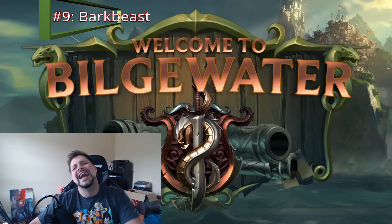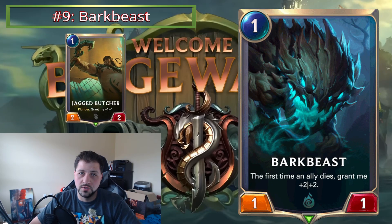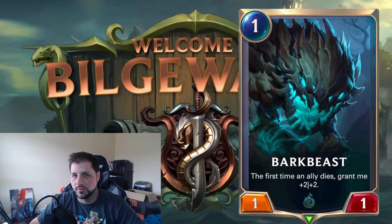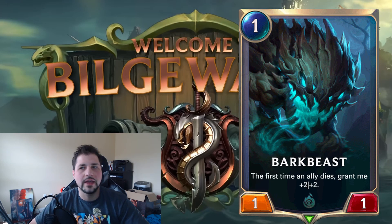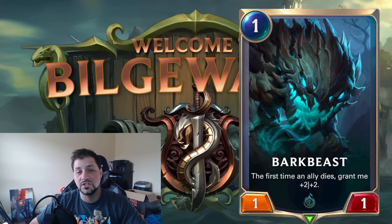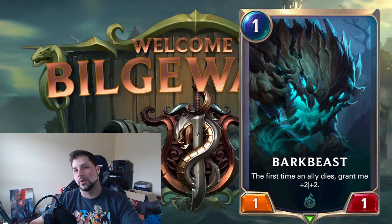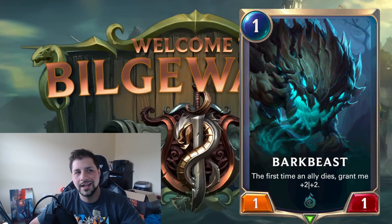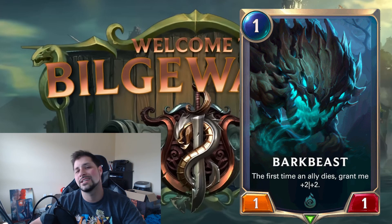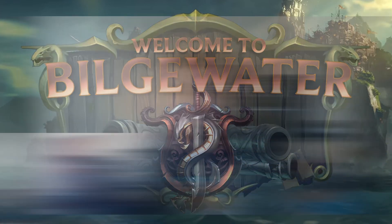Number nine is Bark Beast, and this one's simple. We have Jagged Butcher — a one-cost 2/2 that gives plus one plus one if you have Plunder active. Bark Beast starts as a 1/1 and gets plus two plus two when something first dies. I don't know why they made this start as a 1/1 — they should just make it a 2/2 that gains plus one plus one. It's the same sort of effect as Jagged Butcher but with more downside and barely more reward. Just play Jagged Butcher.